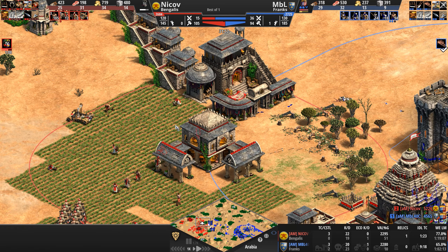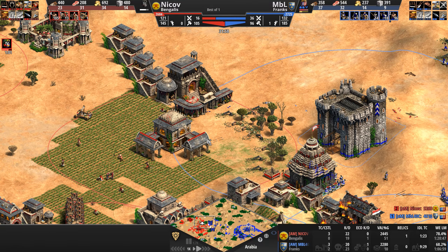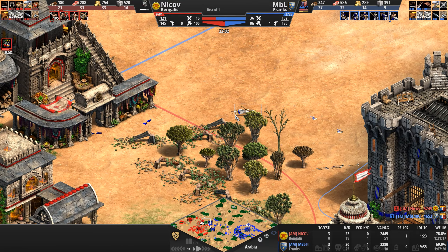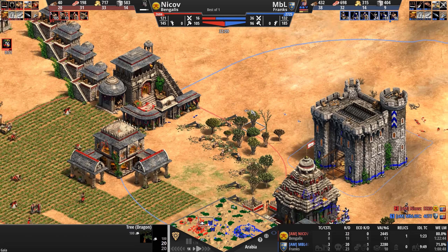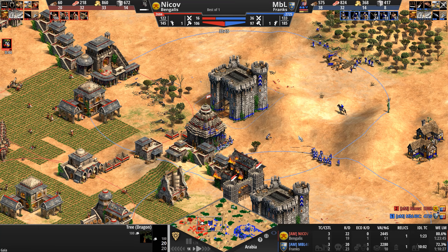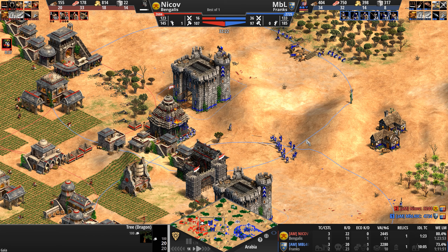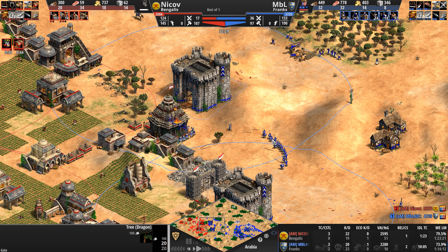But not for long — did it get converted or deleted? I think he just deleted his own unit instead of letting it get converted — he's wearing blue pantaloons. And the Frank, the civ that I described as the OG Cavalry Civilization, is going for a mix of Pike and Skirmishers.